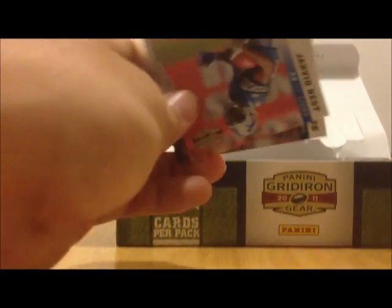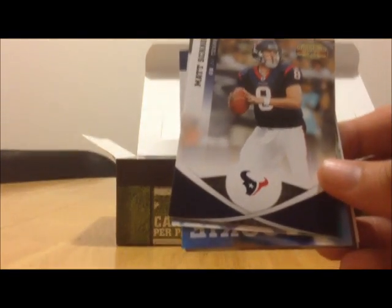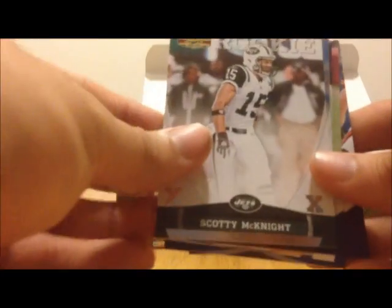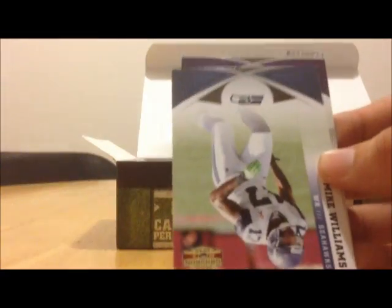Now if there's a multiplayer card, the card will go to the player on the top left. This is Jahvid Best, Matt Schaub, Scotty McKnight rookie card, Marcus Gilchrist rookie card, Tyvon Branch, Anquan Boldin, Mike Williams, and Vizantashenko.